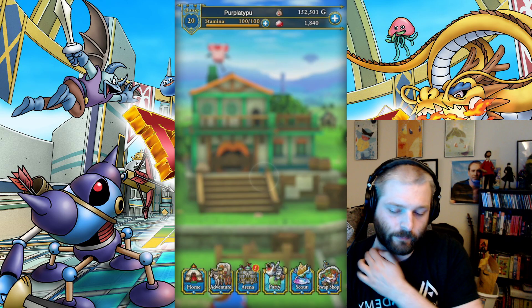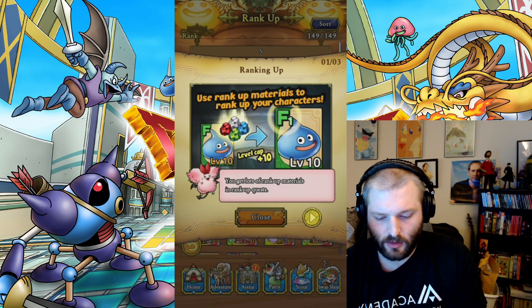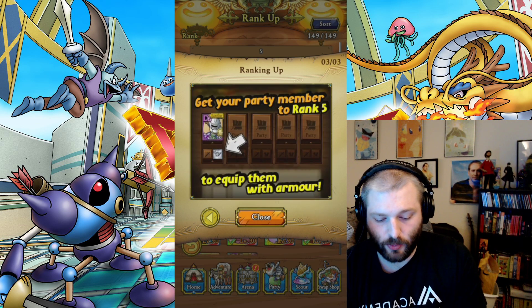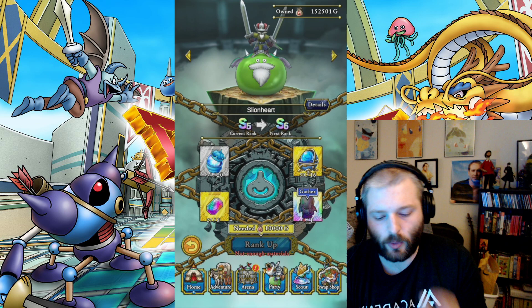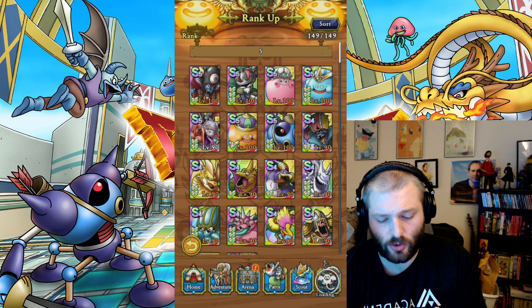Let's go and take a look at our rank up. Let's say I wanted to look at Slyonheart here. Use rank up mats to rank up your characters. Get stat boost just for ranking up — rank up one, all stats boosted by 25%. Get your party members to rank five and equip them with armor. So we can see S6. All units are going to be able to rank up right away besides maybe not literally all, but Slyonheart is going to be able to, which is going to be huge for me personally.